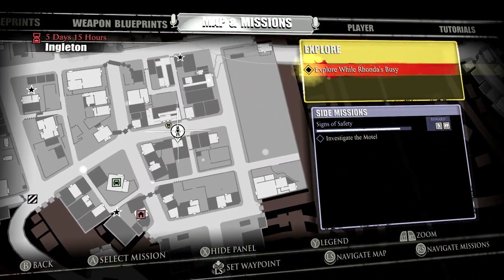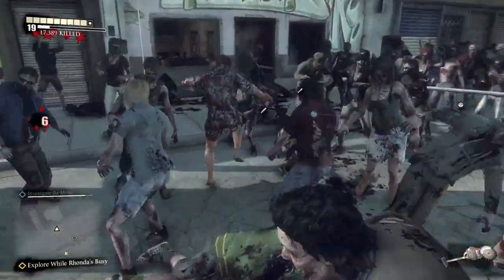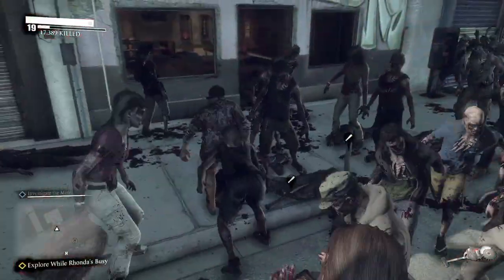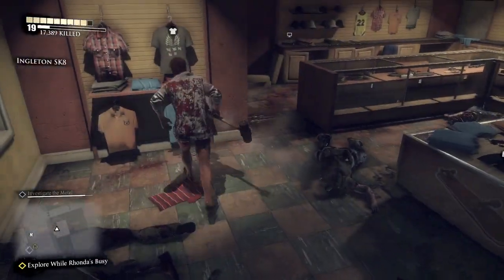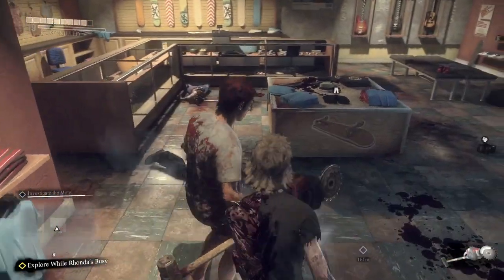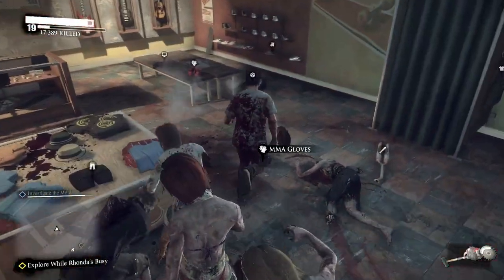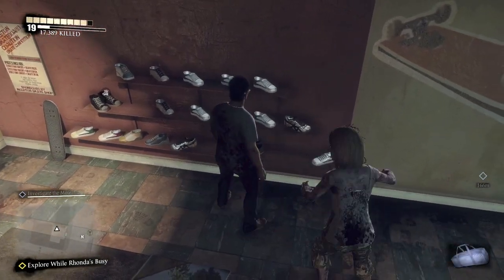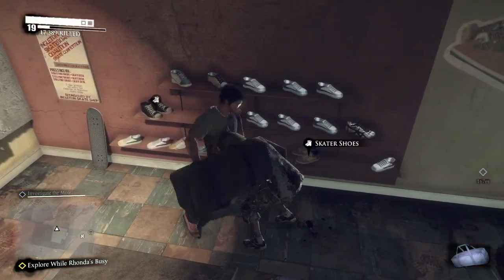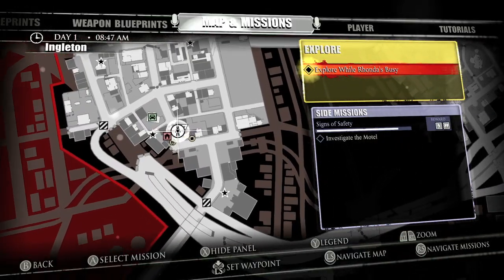Head over to the skateboard shop here on the first island, known as Ingleton. I'm showing you the map because stores aren't labeled on your map like in Dead Rising 2, which is unfortunate. In here you'll find the skater shirt and skater jeans. Over here are two sets of shoes — the skater shoes and the black canvas shoes. Make sure you grab both of those.